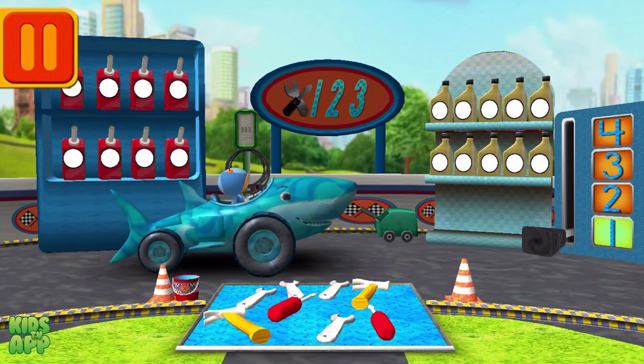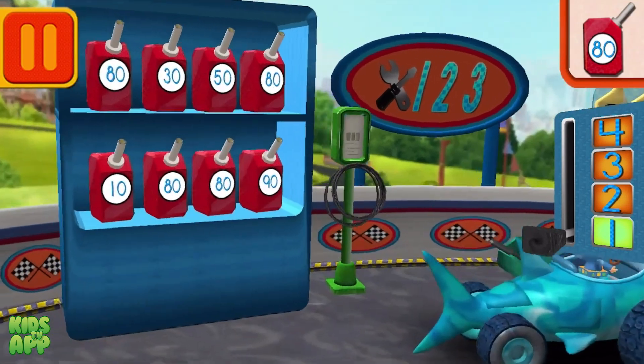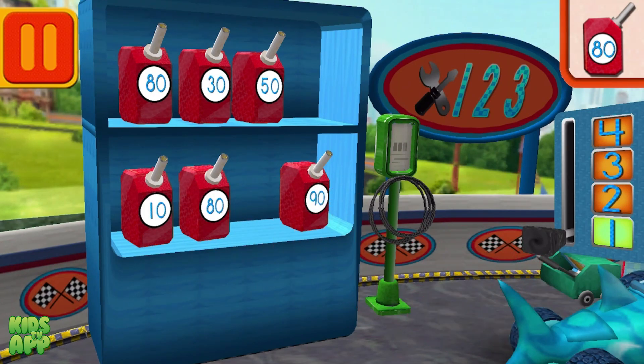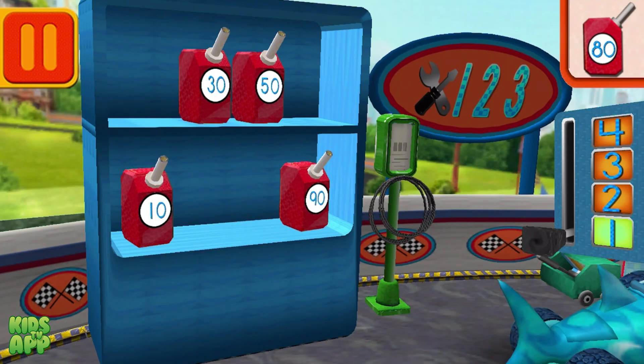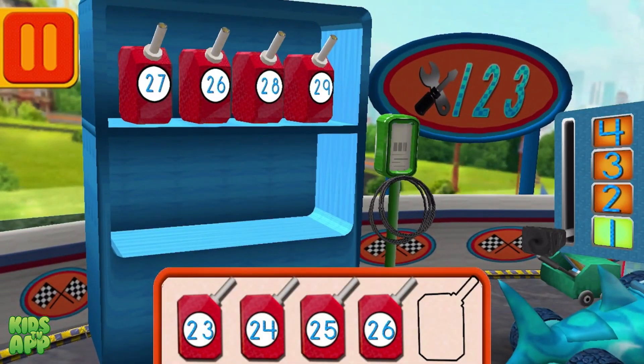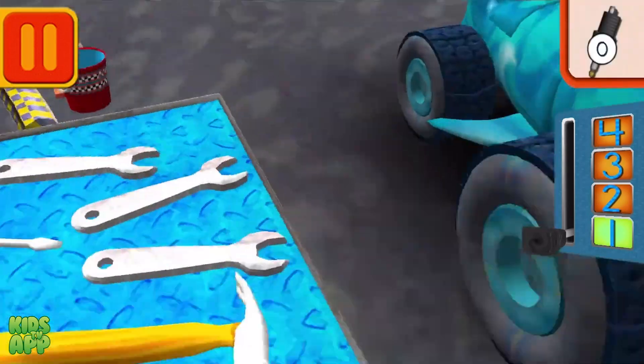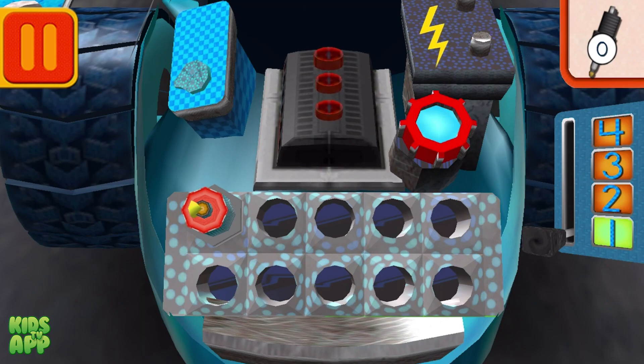Time for a pit stop. This is where we take care of our car so we can get back to the track. We need gas cans with the number 80 — find the cans with the number 80 and drag them to your car. Good. Next, help put the gas cans into the right order from smallest to largest number. Drag the cans from the shelf to the tray. Good. Next, we need new spark plugs. Tap the spark plugs to count them.